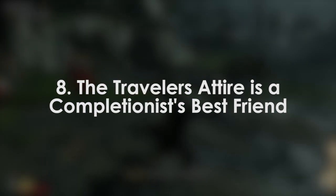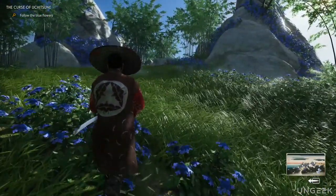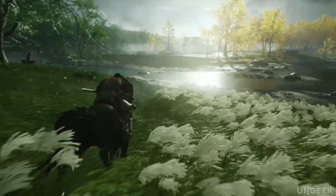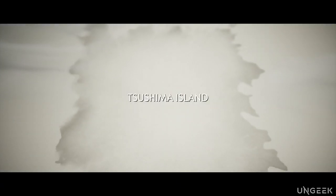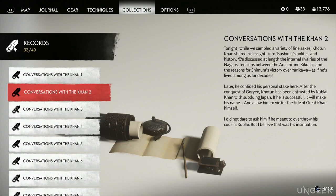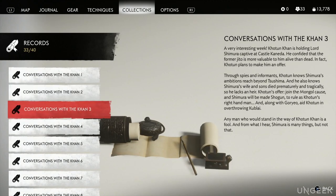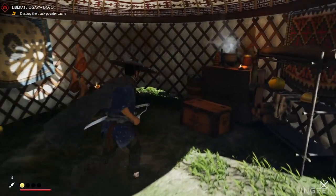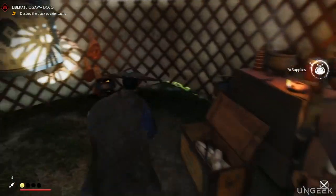Tip 8: The Traveler's Attire is a completionist's best friend. When I finally discovered the Traveler's Attire, it felt like a godsend. Not only does it reveal more of the map as you explore, but it also causes your controller to vibrate when secrets are nearby. These secrets — especially records — give you additional lore and insight into the world. The most interesting ones I found were about the Khan, and seeing these correspondences adds to building his character. That said, don't wear it all day — put it on once you've cleared an area or when chasing question marks on your map.